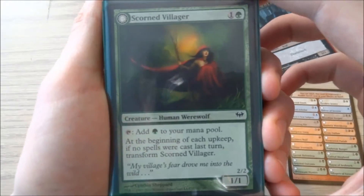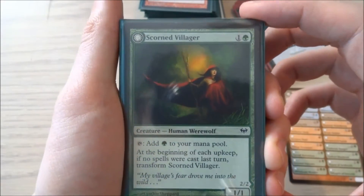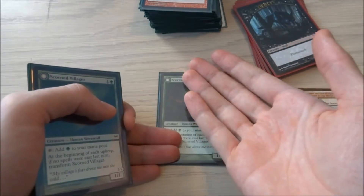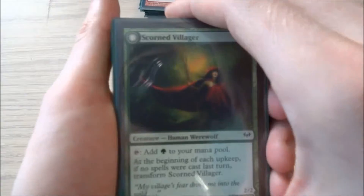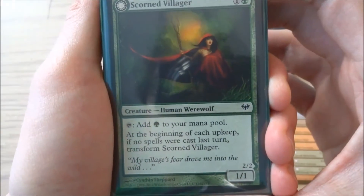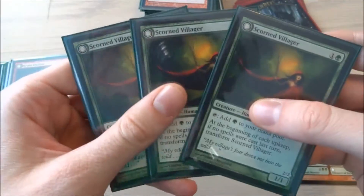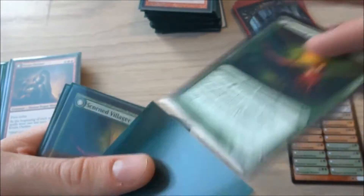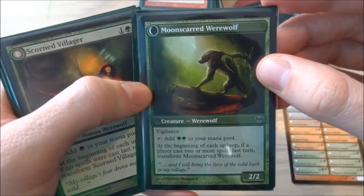On to the creatures. The main transform mechanic for werewolves is: at the beginning of each upkeep, if no spells were cast last turn, transform. So if I have them out and it's my turn and I don't play anything, I get to flip at the beginning of my opponent's upkeep. Scorned Villager is a 1 and a green human werewolf — it has tap, add 1 green to your mana pool, and it's a 1/1 creature. I have three of these, double-sleeved in KMC hyper mats and perfect fits since I'll be slipping them in and out a lot to transform them.